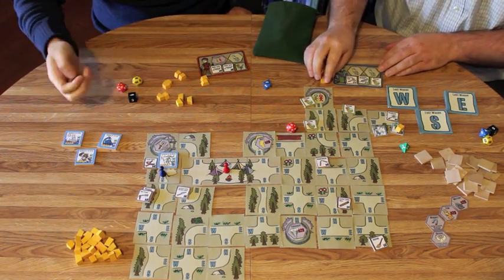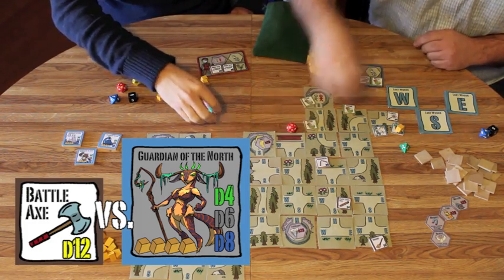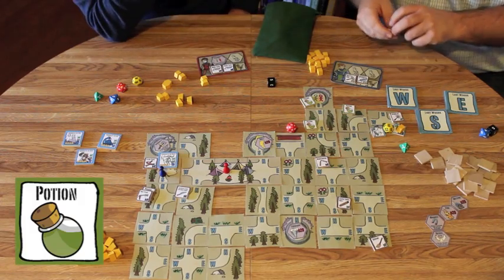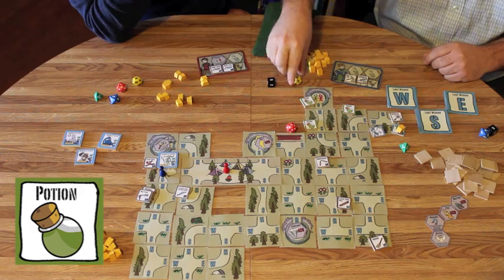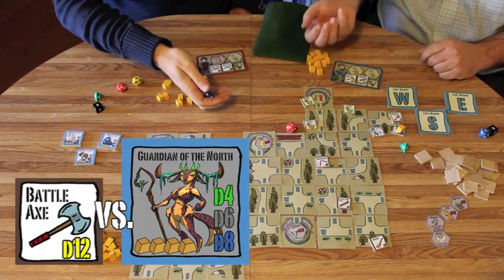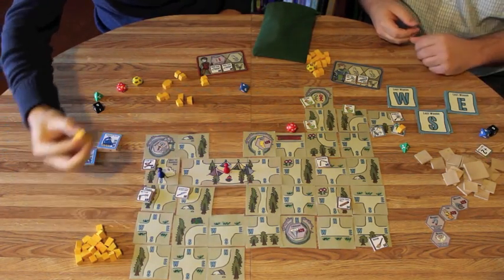I'm going to fight the guardian with my battle axe. I'm rolling for the d4 first — four and eight, so I beat the first roll. Now I fight again with a d6 — three and five, I've lost. I have a potion, so I'll use it and re-roll. Twelve — I get him. One more roll, a d8 last — and twelve again! I've killed the guardian, so he goes into the card pile and I get four gold.